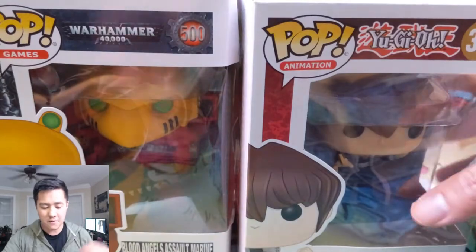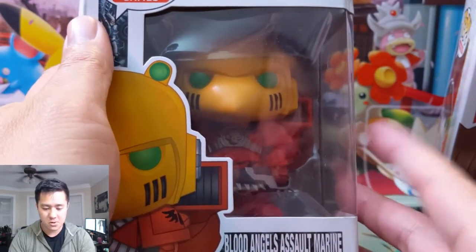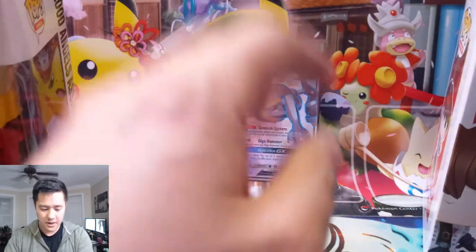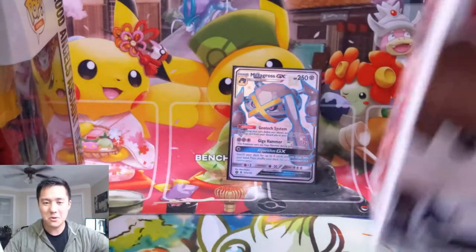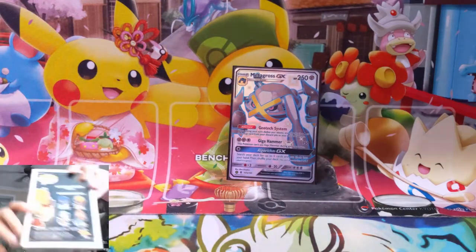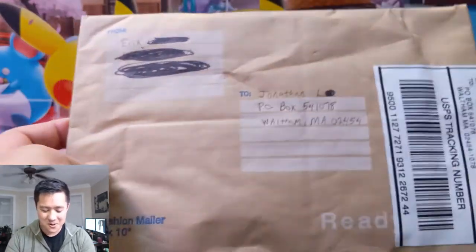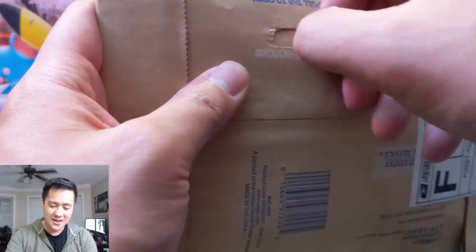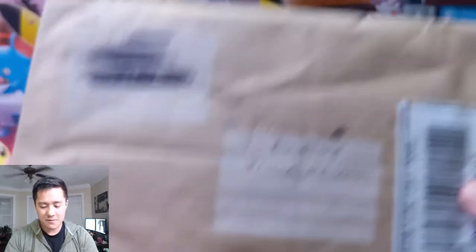Quickly — we got two other Funkos. One box is a little damaged in shipping, but I want to give one as a Christmas gift to a relative who's a fan. So I got another one of that Warhammer Funko, and we got Seto Kaiba to go with the Blue Eyes we already have. I feel like Seto is really cool — Yugi was the king of games but Seto was always so strong. I love his demeanor; I feel like a lot of his mannerisms are underappreciated. Let's get into what Eric sent us.